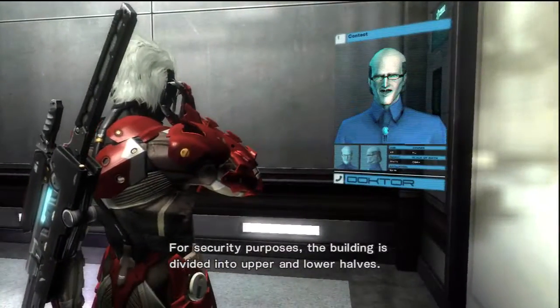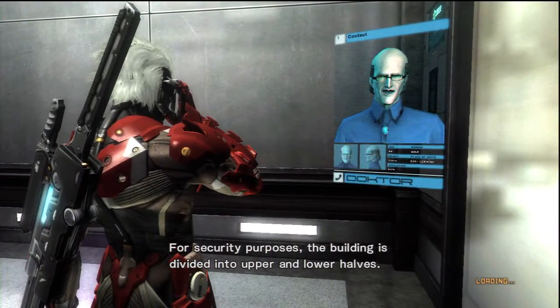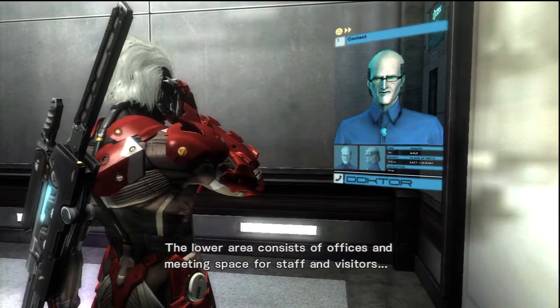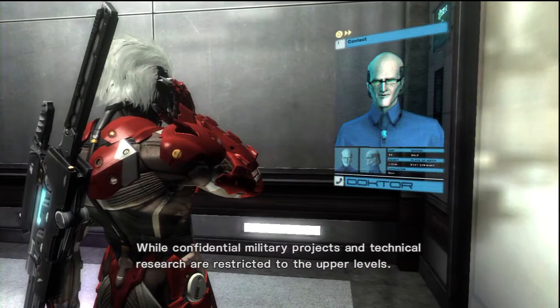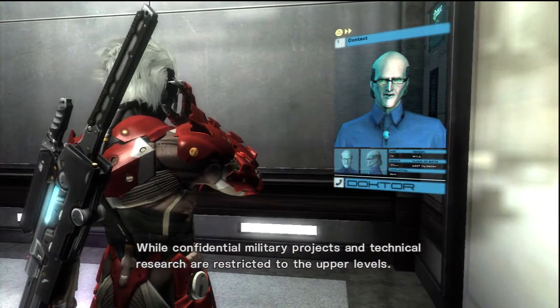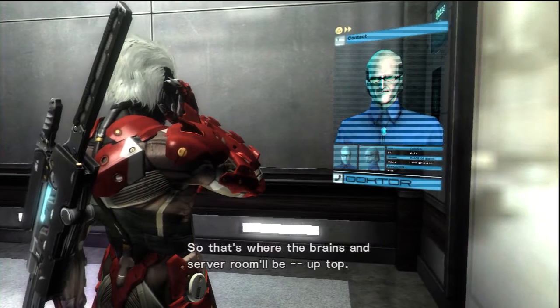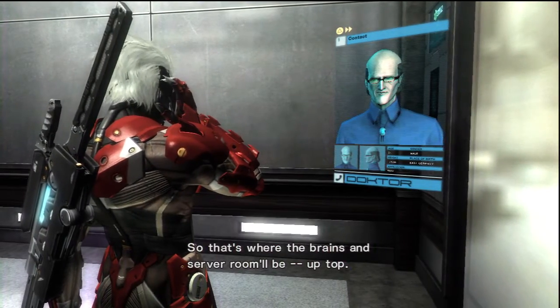For security purposes, the building is divided into upper and lower halves. The lower area consists of offices and meeting space for staff and visitors, while confidential military projects and technical research are restricted to the upper levels. So that's where the brains — the server room — will be. Up top.